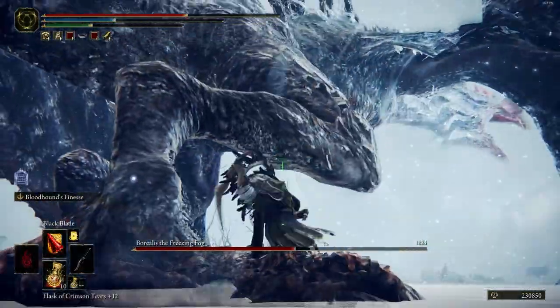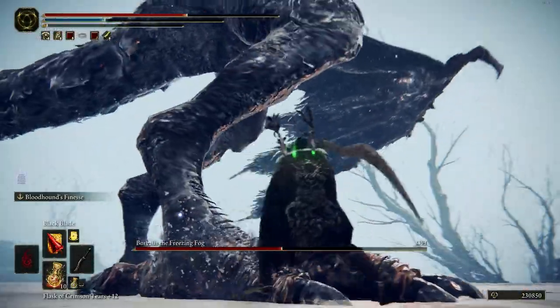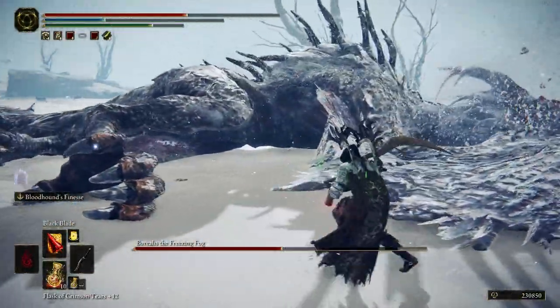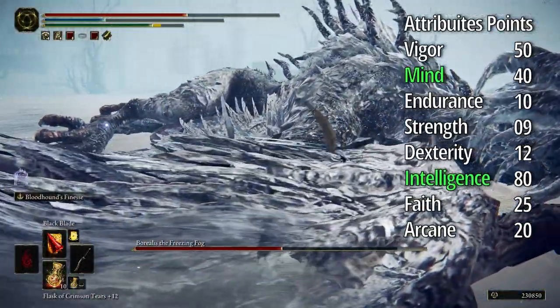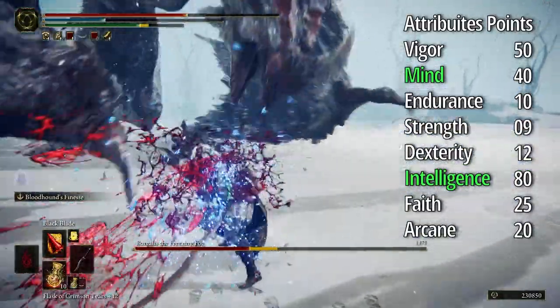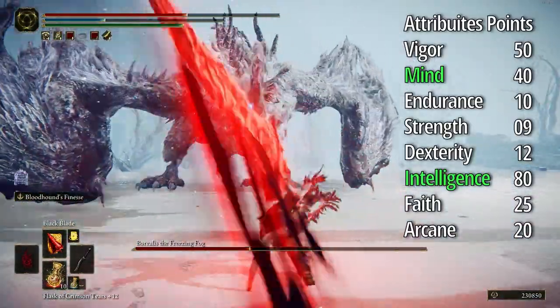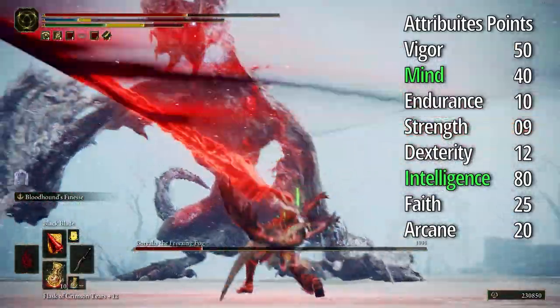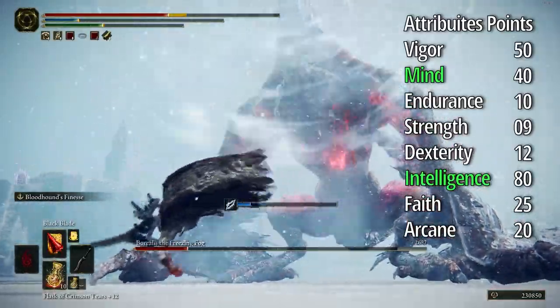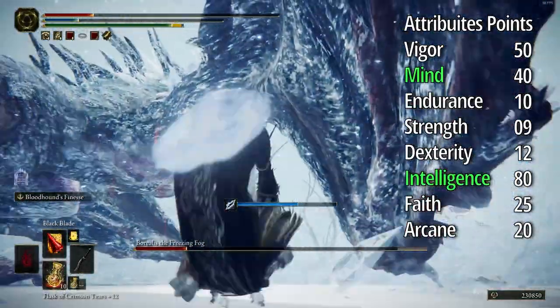There are a lot of options. For a mage variant, I increase Intelligence and Mind while removing points from Strength and Dexterity. It works — I created some great swords with this setup and it performed well.